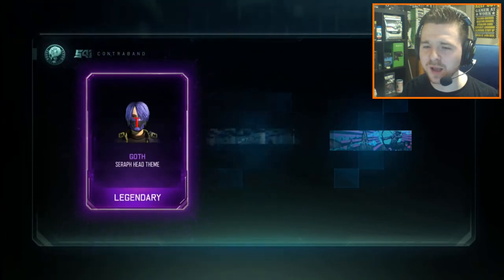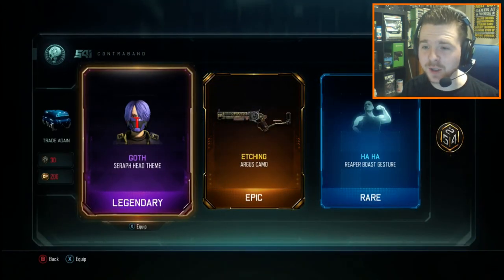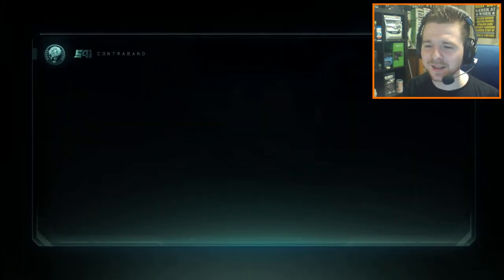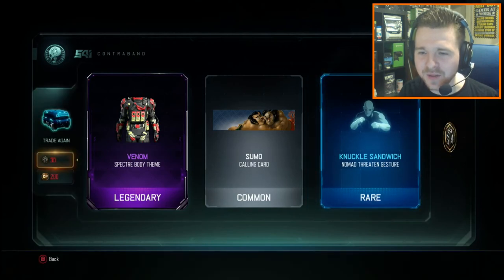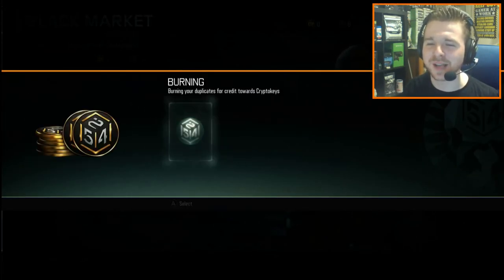Let's open up this rare supply drop. We've got the Gothic Seraph. And — we've got the Etching Camo! The August Etching Camo — we've got Prestige, we've got Ritual, and now we've got Etching! And we've got a Spectre Venom Body — sick, that's one of the new ones. And the Nomad Threatened Gesture called Knuckle Sandwich.